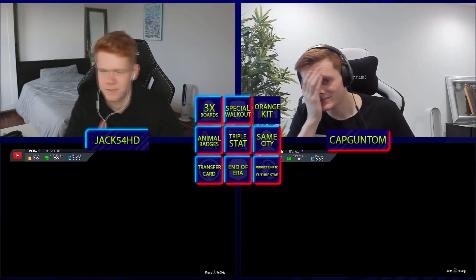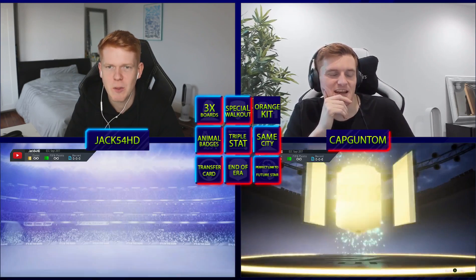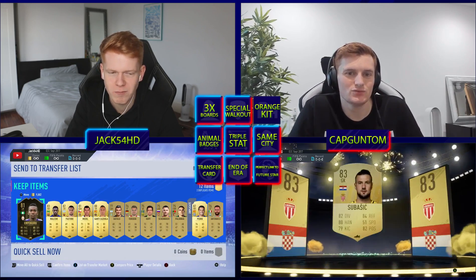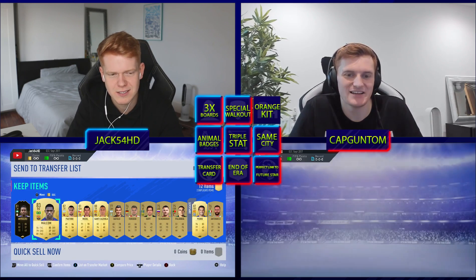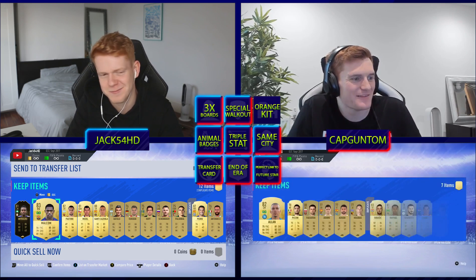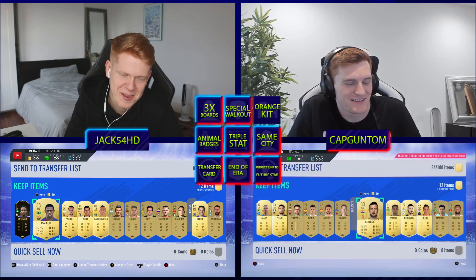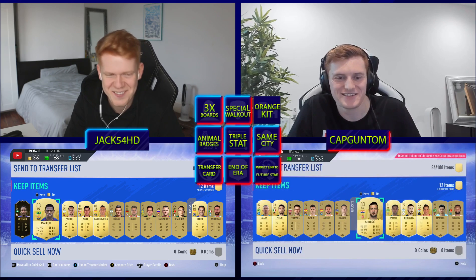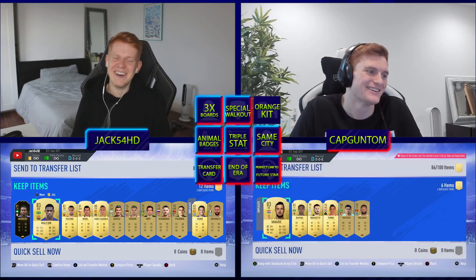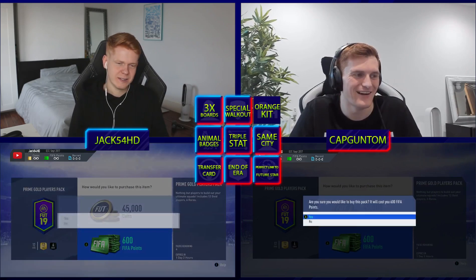Go! First pack — here we go. That's not a walkout, not a great start. Best two out of three. I've got an inform — what's your rating? I've got a gold card as well. Over 80? Yes. Over 81? Yes. Over 82? Yes. 83? Yeah. It's a tie — I've got 82. Oh no, I've got a silver stitch. Right, that's one all. Ready, go!